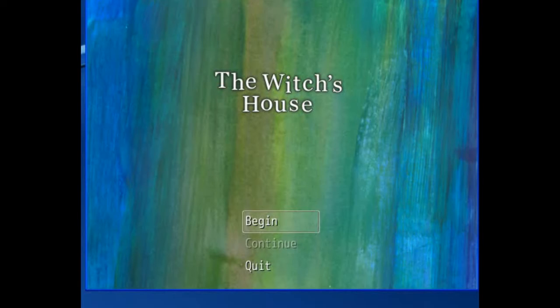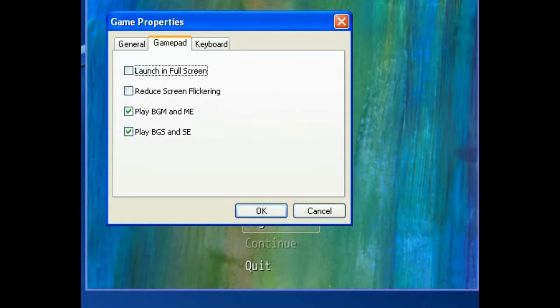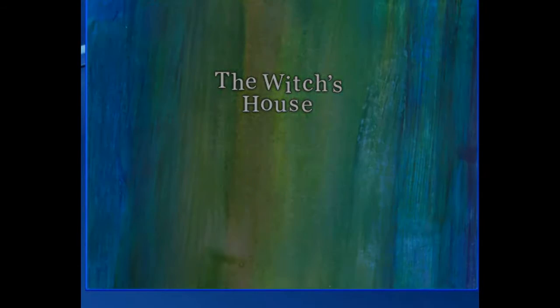Press space to begin. I think F1 is settings. Yup, there you go — gamepad, keyboard. Okay, so let's begin. Man, the music is really loud. I don't know how to change the volume.